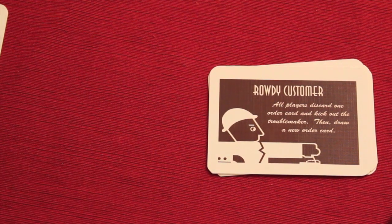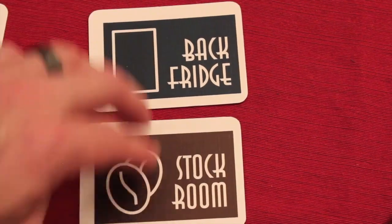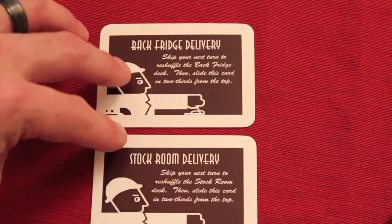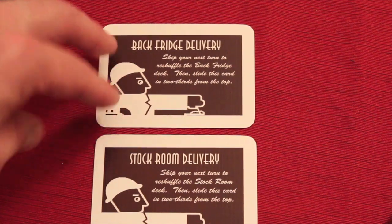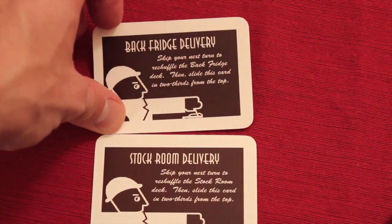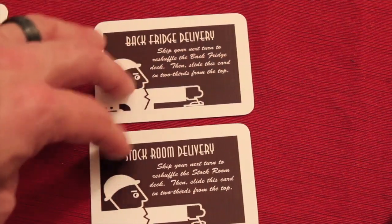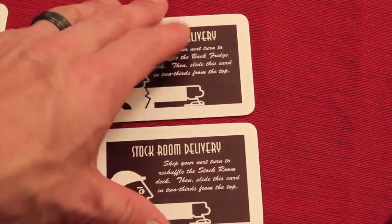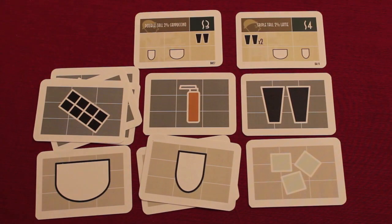Other order-card events include 'Spoiled Milk — all players discard one milk and one non-fat milk,' and 'Rowdy Customer — all players discard one order card and draw a new one.' About two-thirds through both the back fridge and stock room decks there is a delivery event card: the person who drew it must skip their next turn to reshuffle that pile and reinsert the delivery card two-thirds of the way through again, resetting the deck while other players continue taking actions.